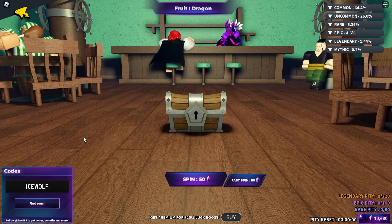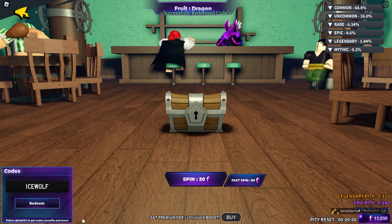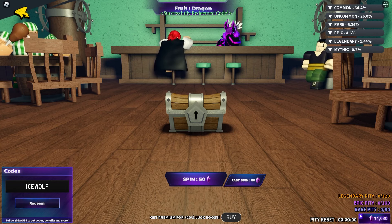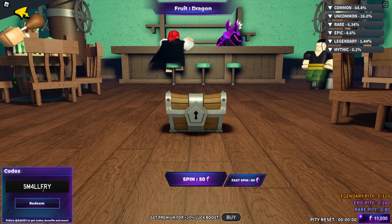The next code is going to be 'icewolf' — I-C-E-W-O-L-F. Make sure to redeem this code, it will give you tons of epic rewards. Then we got 'smallfry' — S-M-A-L-L-F-R-I. Make sure to redeem this code as well — successfully redeemed.